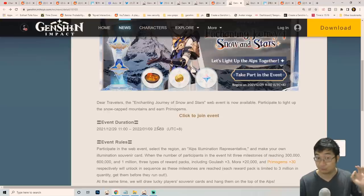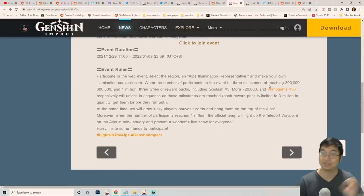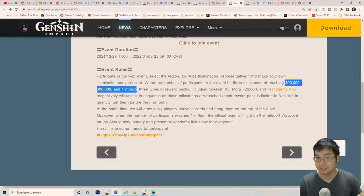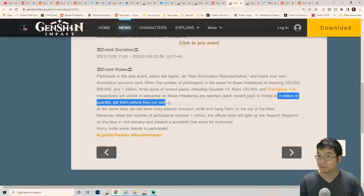The third event runs until the 9th of January 2022 at midnight, and the goal is to get as many players participating as possible. If we reach 1 million participants, we get 30 primogems. The milestone thresholds are 300,000, 600,000, and 1 million players. Rewards include 3 Hero's Wit, 20,000 Mora, and 30 primogems. Note that only 3 million players total can claim those rewards, so the sooner you join the better.